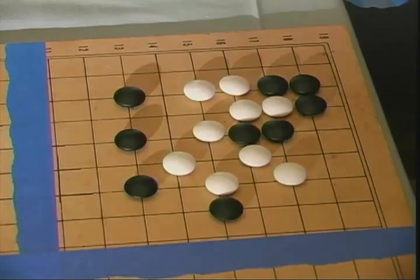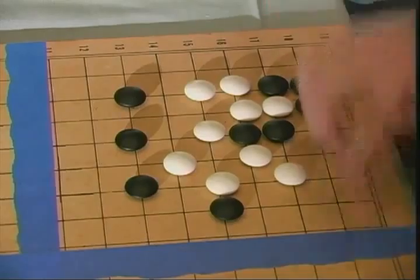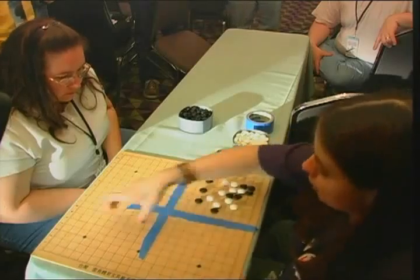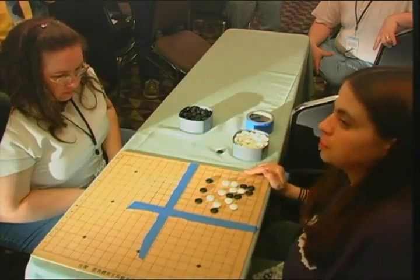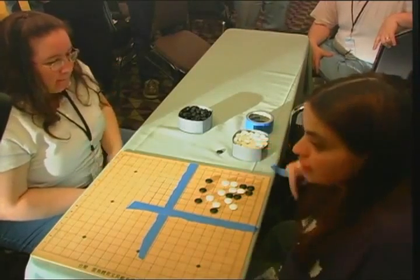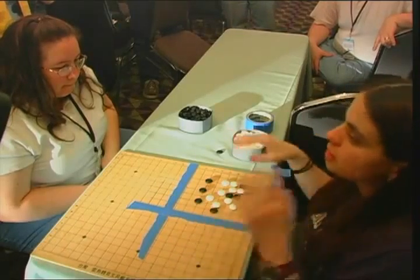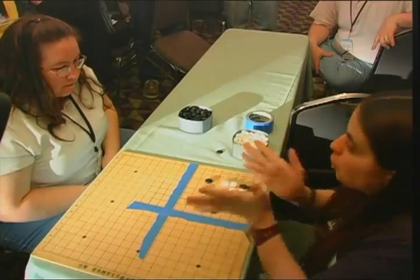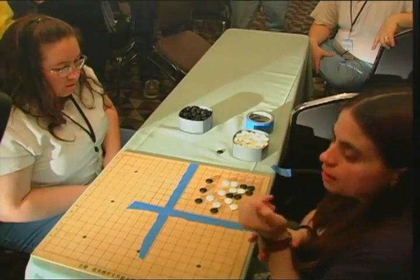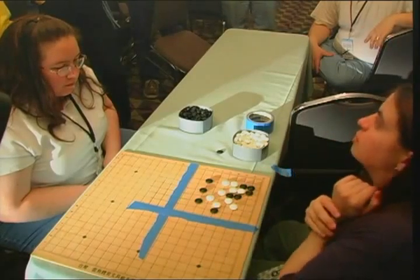If you have control of all the sides, you're in just as good a position as if you have control of the center. Because all stones move the same way, no single point gives you a power advantage. It's also harder to build living structures in the center — structures are easier to build against the walls. So more points come from the outside than the inside.